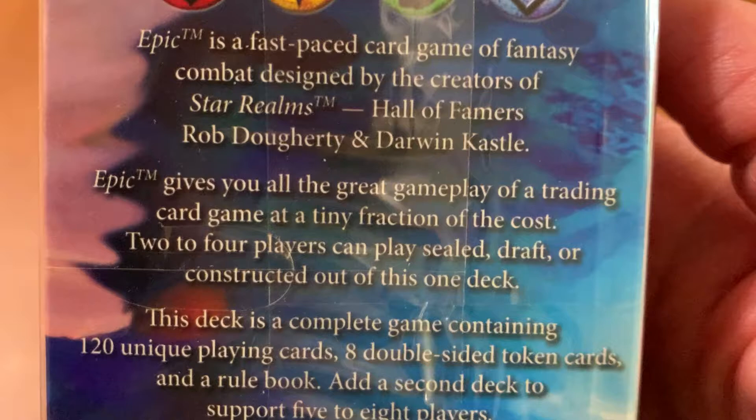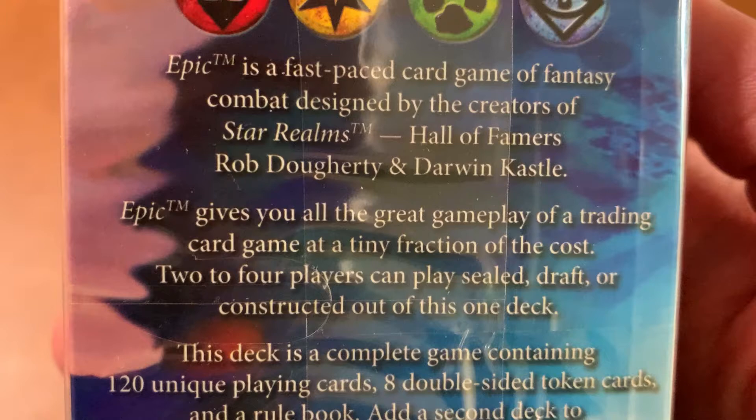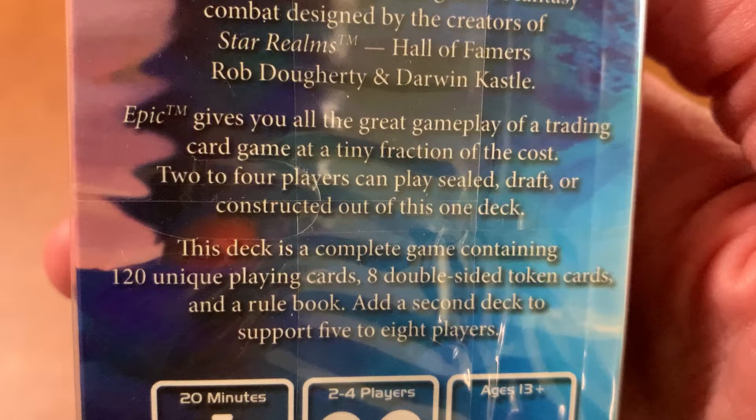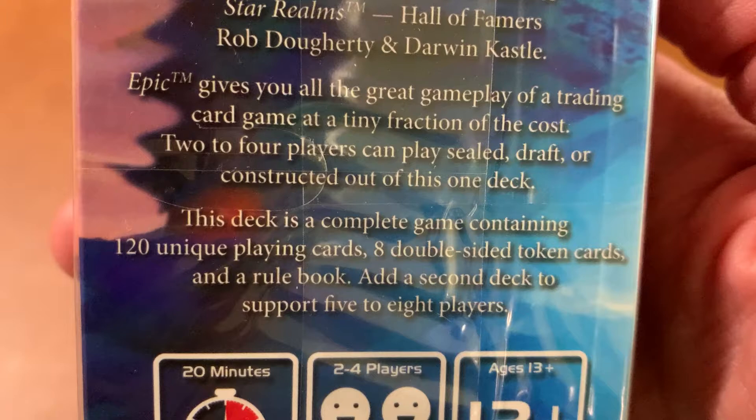Epic gives you all the great gameplay of a trading card game at a tiny fraction of the cost. Two to four players can play a sealed draft or constructed out of this one deck. This deck is a complete game containing 120 playing cards, double-sided token cards, and a rulebook. Add a second deck to support five to eight players. So that's pretty cool. Let's open this up and see what the art looks like.